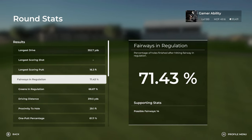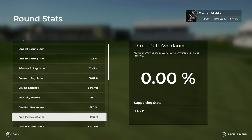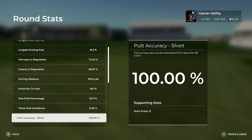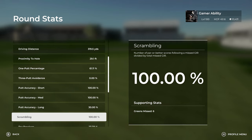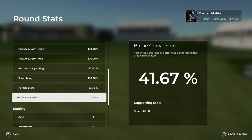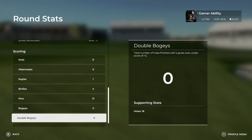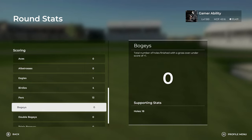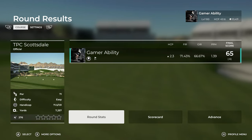I may hit more fairways in speed golf than I do in regular golf. Look at that — 71%, that's way better than I hit last week in the tournaments. One putt percentage was very solid, putt accuracy was solid, scrambling was good. Birdie conversion rate is usually better when I'm not in speed golf because I'm looking at the putts more. One eagle, four birdies. Imagine a bogey-free round going as fast as I can — maybe that needs to be my new strategy.